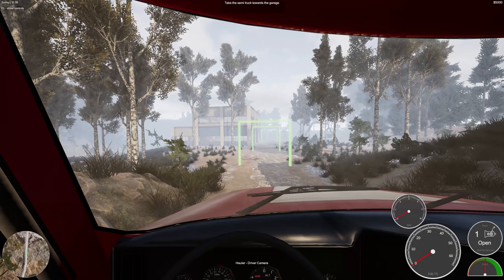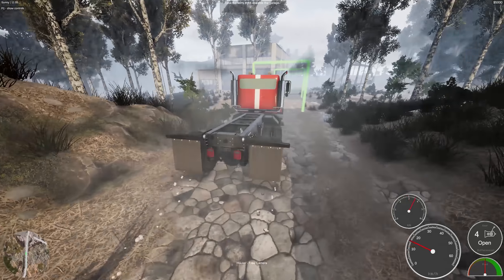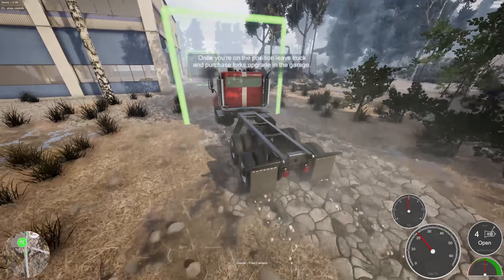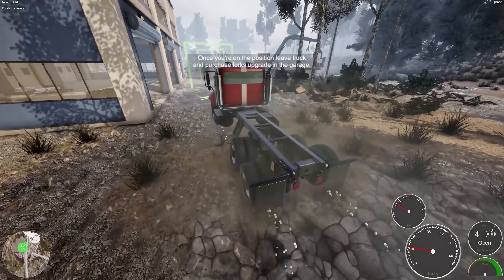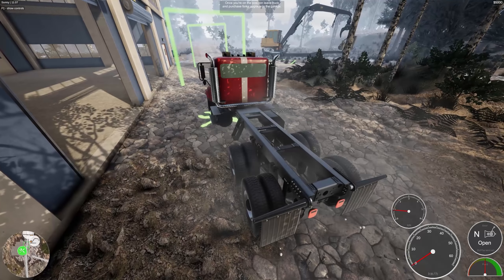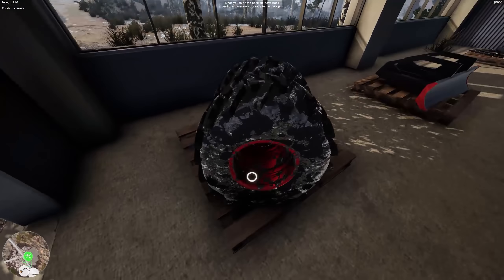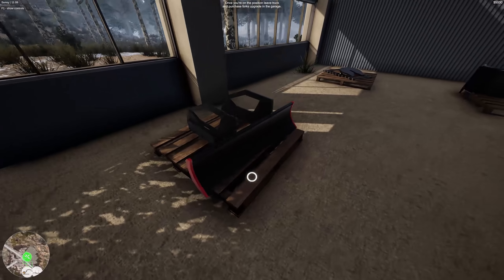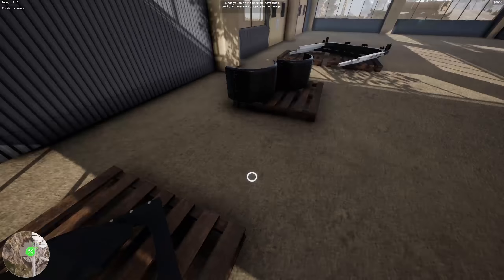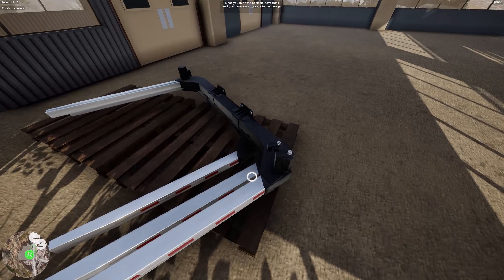Take the semi truck towards the garage. Let's do it. What upgrades are we buying here, chief? I mean, I imagine something to haul logs in a truck this big. Once you're in position, leave the truck and purchase the forks upgrade in the garage. So is this our upgrades? Some tires, a shovel thing, a connector — that could be useful. Some shields. And I'm imagining this is the fork.